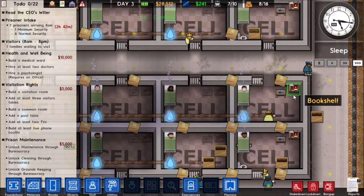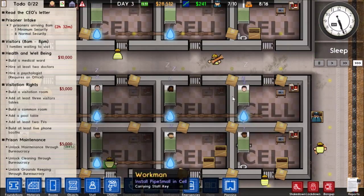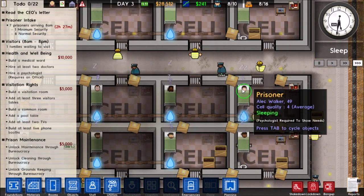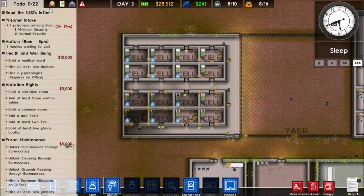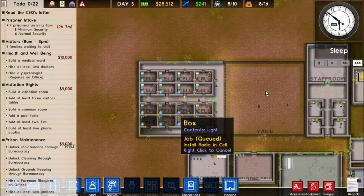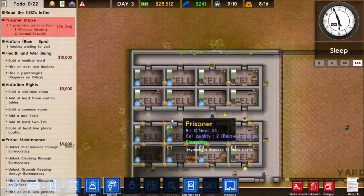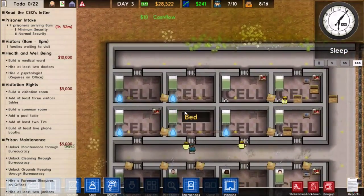Come on, they've got a bookshelf and everything! Do they still need money? Psychologists are required to show needs. I might need to get prison labor first before the prison economy gets rolling. But yeah, 16 nice cells — I like it.